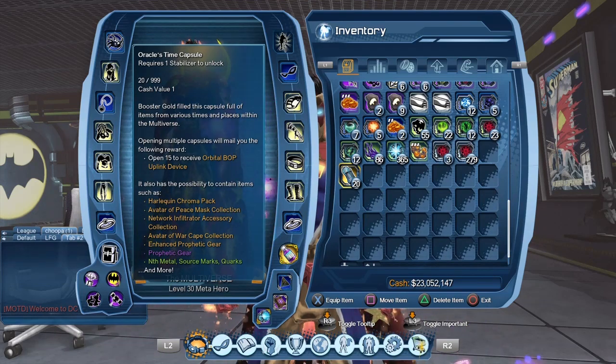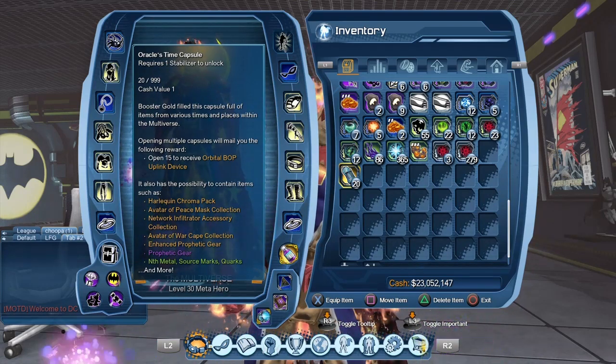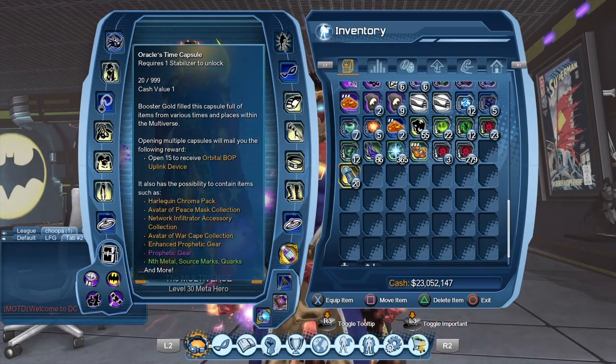The Dark Multiverse Time Capsules no longer drop in the game; now it's the Oracle Time Capsule that drops. Usually Time Capsules last for roughly 8 weeks — basically we get a new one every 8 weeks. It can be a bit more sometimes, like we got the Dark Multiverse for about 12 weeks this time. But usually you can expect the Time Capsule to last about 8 weeks.